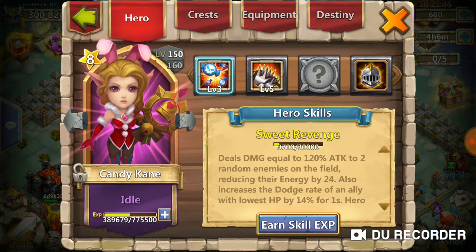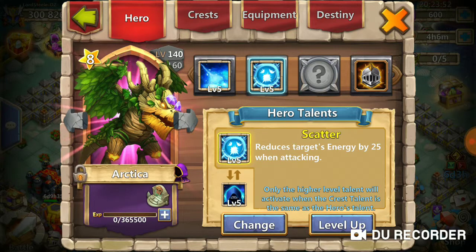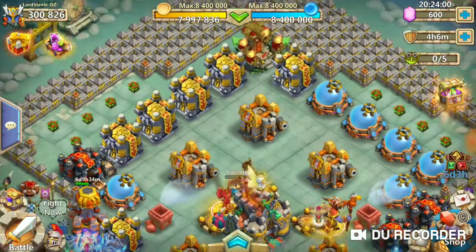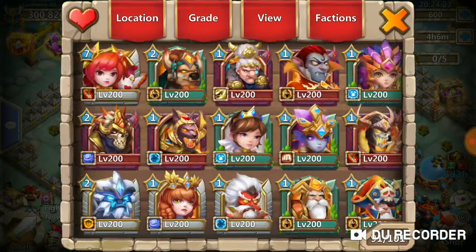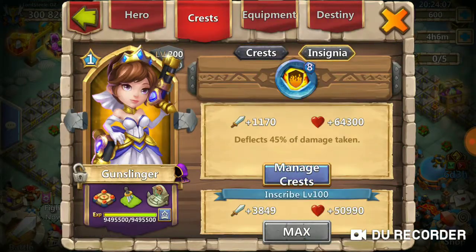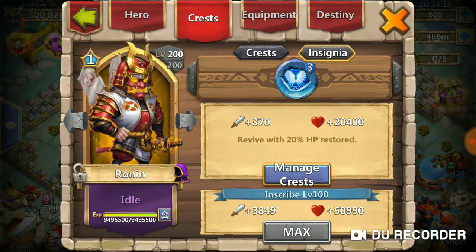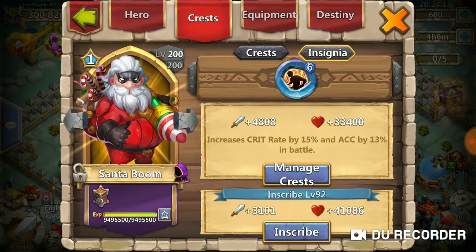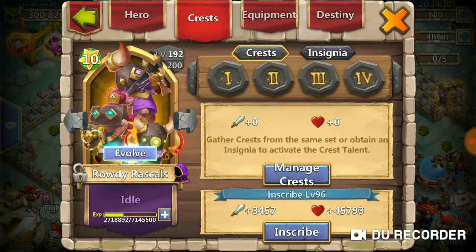The last hero I was debating on upgrading was Artica — mostly because of the Scatter and I can use her in the Warden Challenge. But after a certain day in the Warden Challenge, you're not even gonna be able to do much. So I'm just gonna review my insignias again in case there's a hero I'm using that doesn't have one — just want to double check.